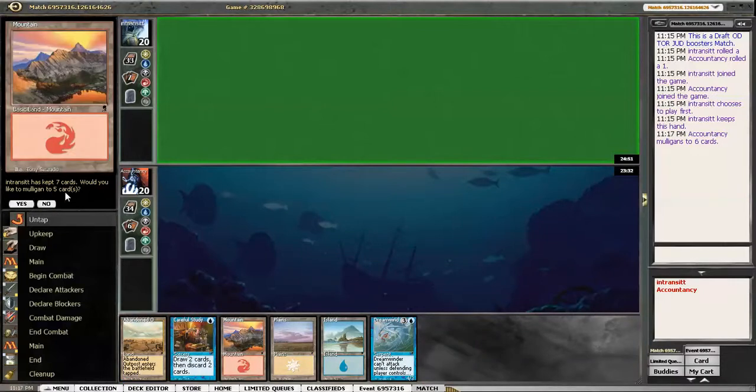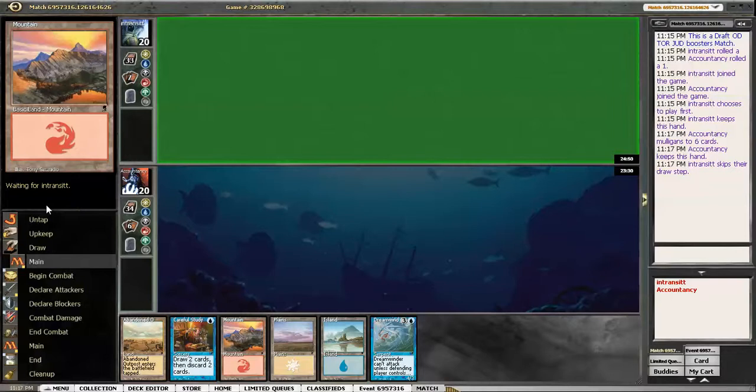Spirit Flare just isn't as good as some of the other flashback cards. I won't Mulligan this — we've got Careful Study, we've got all our colours, and we have a 4-drop that's not too bad.